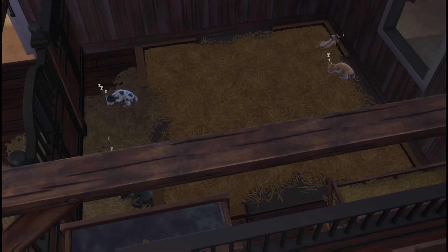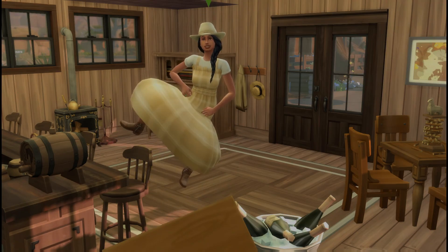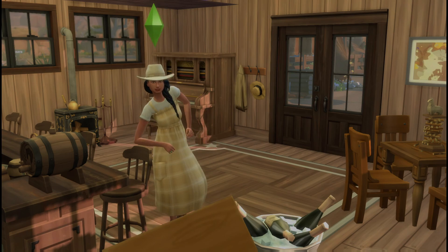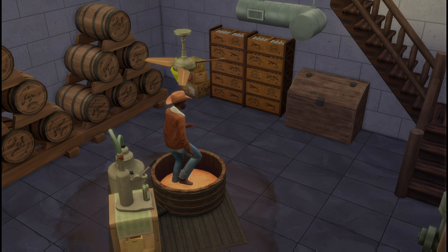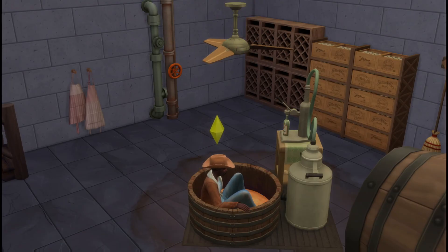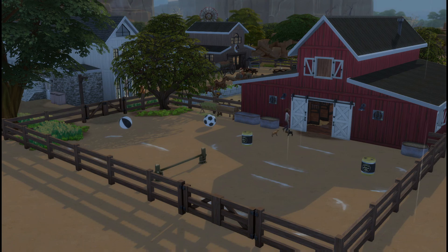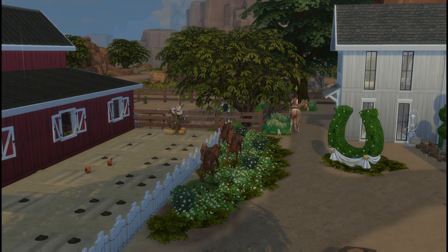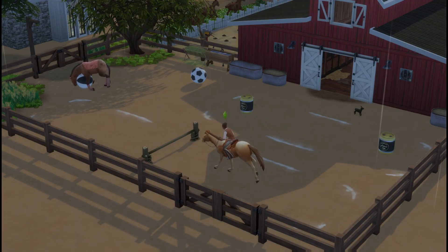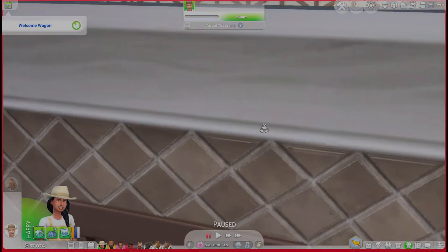Maxwell has the Nectar Making aspiration so he's just going to check things out. Eve is having a good old time doing some cowpoke dancing. You can see Maxwell making some apple nectar — and he fell down in it, which is always great. This is our little training area with a couple of jumps and barrels for the horses. Right now Lorraine is riding Butterscotch and going to do some jumping to practice. The animations are really good for this pack.